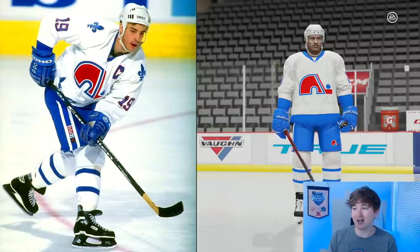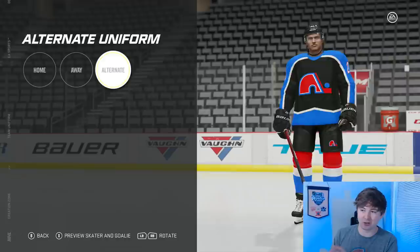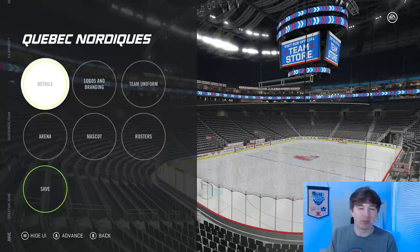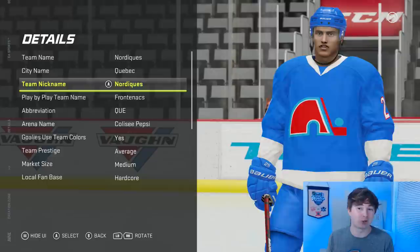Double white stripes on the socks and pants, right around the numbers. I think it's pretty easy to do — the away is the exact same thing just alternate colors. I feel like if you compare these jerseys to real life I did a decent job. For the alternate I went kind of crazy — I decided to use the Avalanche jersey template, black as the main color, with French flag colors for the socks. Just wanted to try something new; I'm not really sure if I even like it.